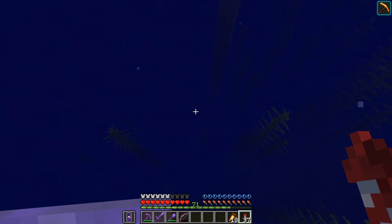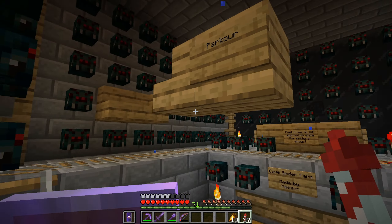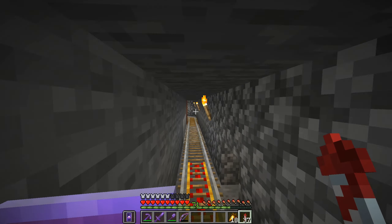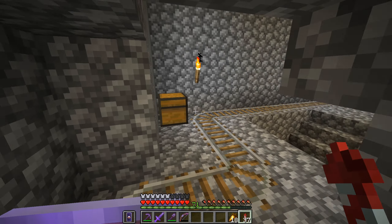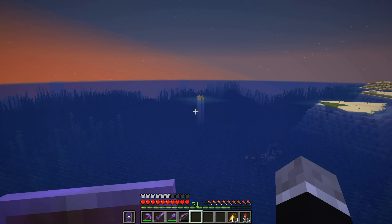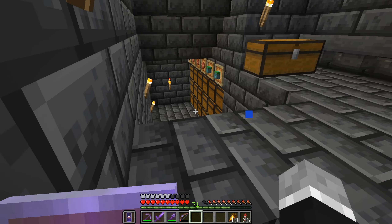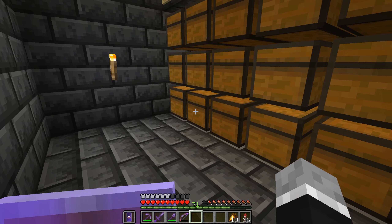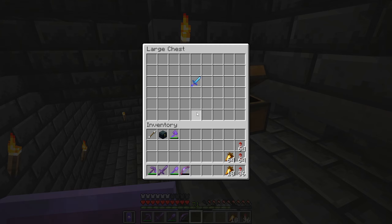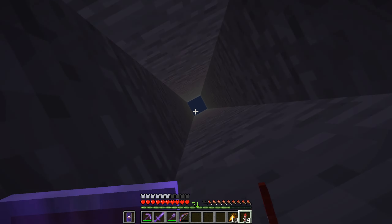Over here is the skeleton and spider farm. Wow, I haven't been here in a while — someone's been busy, there are a lot of spider heads. Over here is the skeleton farm with the tinted glass feature, pretty neat. The second pillar over here is a drowned farm — or it's supposed to be a copper farm — but it really didn't produce much copper. I updated it and it produced a ton of rotten flesh and a ton of drowned heads. It was a failed farm, you could say.